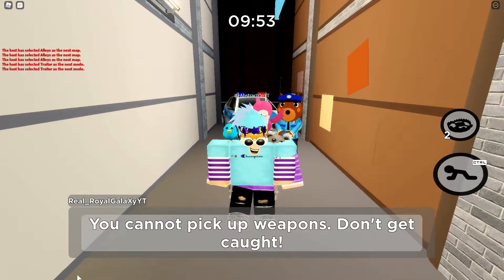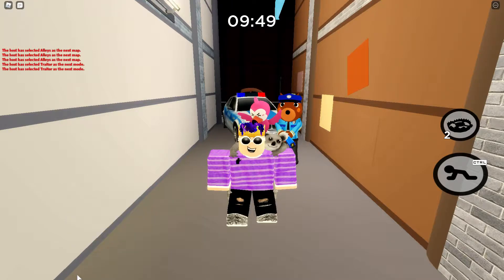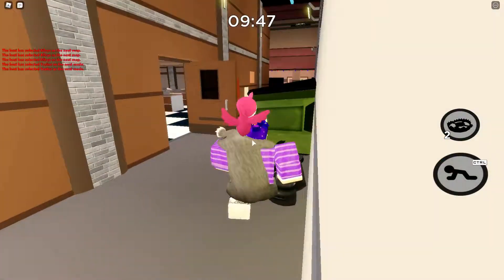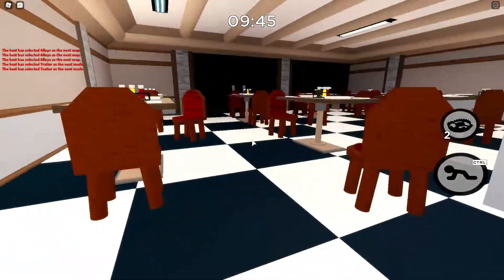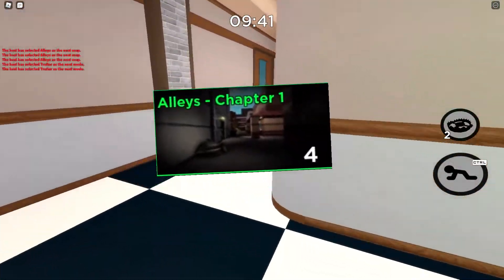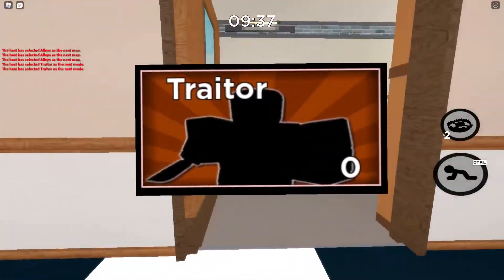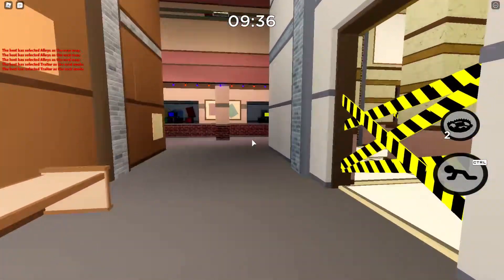What is up boys and girls, it is me, RoyalGalax here, and today I'm going to be showing you guys how to get the secret badge for the RPO event. First you're going to want to be on the Owies map, and you're going to want to select Traitor, and I highly suggest you do this in a VIP server as it's easier to coordinate with other people.